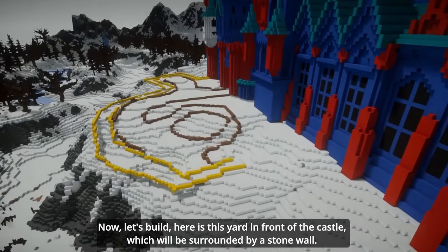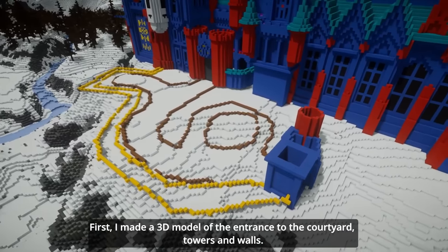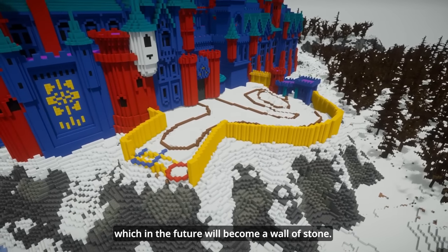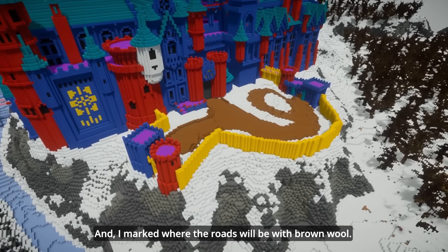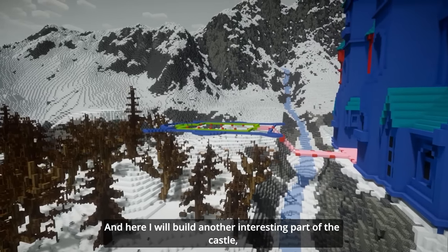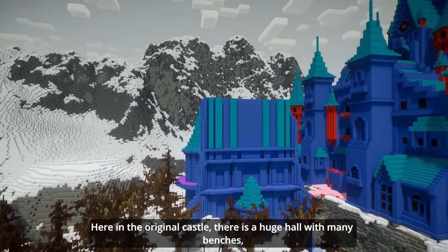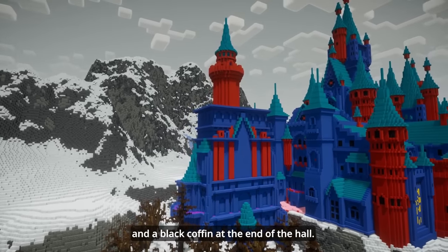Now let's build the courtyard in front of the castle, which will be surrounded by a stone wall. First, I made a 3D model of the entrance towers and walls. Then I began to raise the walls of yellow wool, which in the future will become a wall of stone. I marked where the roads will be with brown wool. And here I will build another interesting part of the castle, which is separated from the main castle and connected by a bridge that stands over the river. In the original, there is a huge hall with many benches and a black coffin at the end.